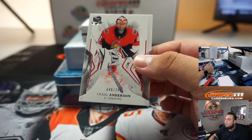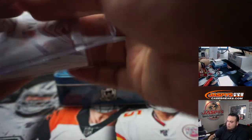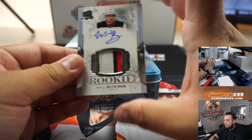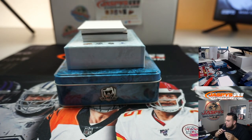We start off with Craig Anderson, 48 out of 249. You didn't miss anything, Josh — we were just doing this hockey break really quick and then going back to Mosaic. 48, that's going to Steve. We have Will Butcher, 5 out of 249 — spot five going to Matt Buckler.